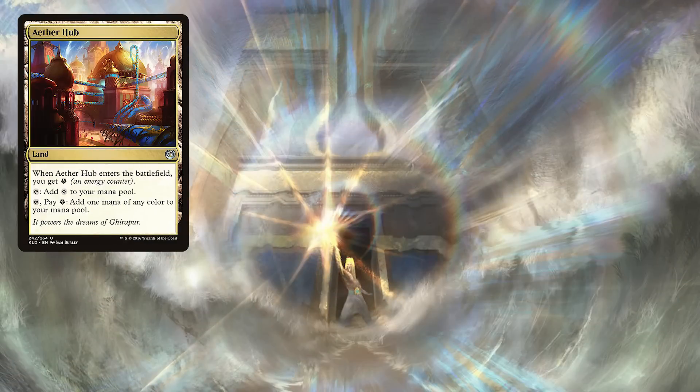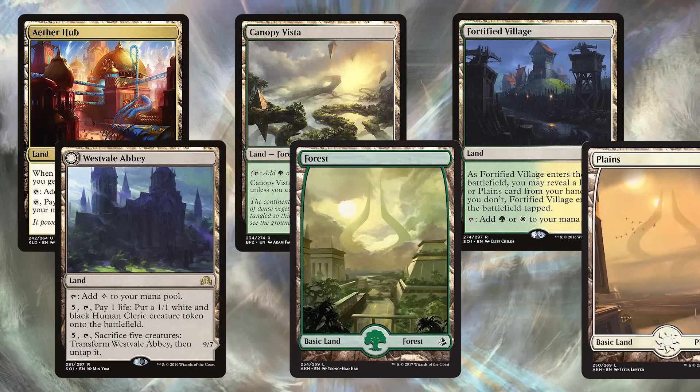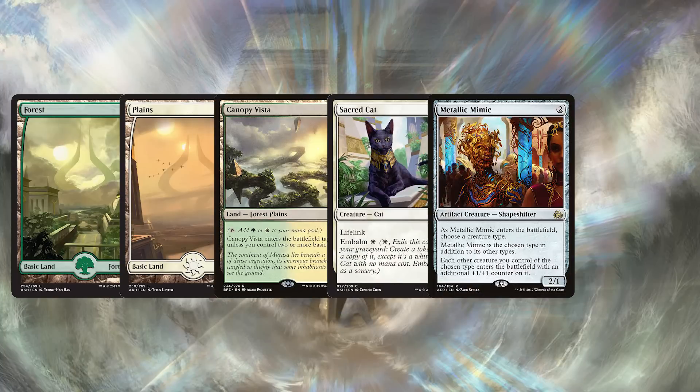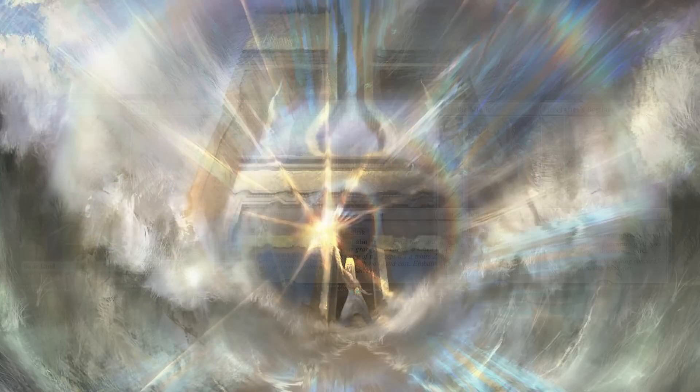As far as lands go, it's fairly simple: 2 Aether Hub to help Longtusk Cub grow a bit and mana fix early, 2 Canopy Vista, 3 Fortified Village, 1 Westvale Abbey because getting 5 creatures with 5 mana is very doable, 7 Forests, and 7 Plains. An ideal draw would look something like this: 1 Forest, 1 Plains, 1 Canopy Vista, 1 Sacred Cat, 1 Metallic Mimic, and 1 Lifecrafter's Bestiary. I want to do more setup in my opening hand than start attacking immediately, because most of our cat tokens and cats have the ability to have lifelink, so losing life early in the game isn't nearly as important as stabilizing our game plan. Drawing into an Anointed Procession would be nice, but if you find it in your opening hand, go nuts. That's the full 60.